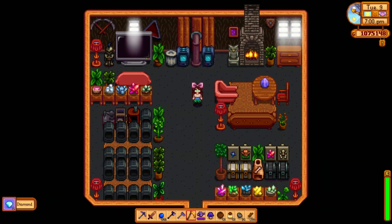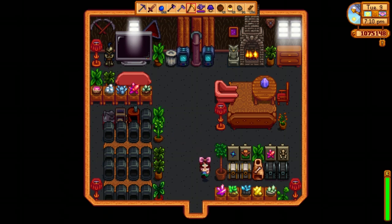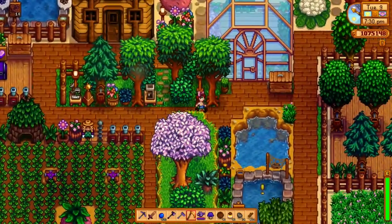Inside my shed I'm using it solely for gems and mining-type items. I have a ton of furnaces on the left side where I can smelt all my ore, then I have my ore, my tools, the various things and warps, and then all the artifacts I've found along with the bone crusher and just some things on display.